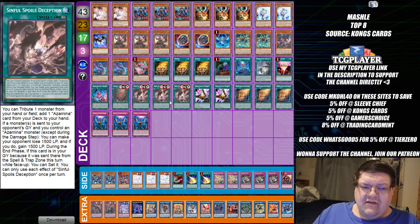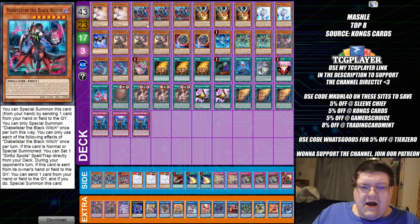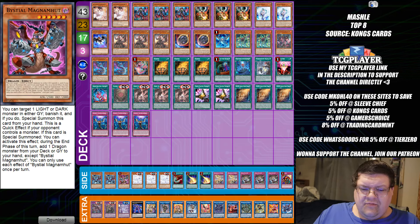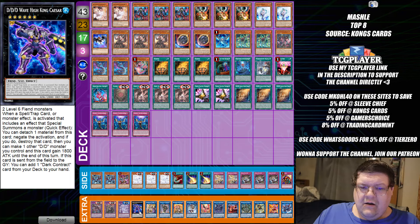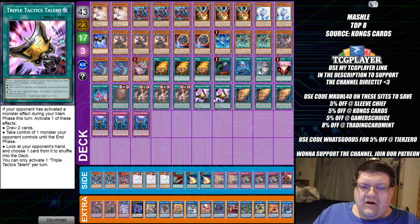More Snake Eyes — so much Snake Eyes. The Deceptions with the Azamina. We're just playing the Necroquip into the Wave King Kaiser here. This build totally gutted the Desiree stuff — doesn't even give a crap about it. Play the one Skill Drain down here as well if you need to see it on the sac. 43 cards, and you're also playing the Tac Talents in here as well.